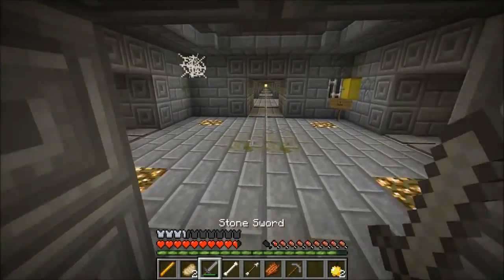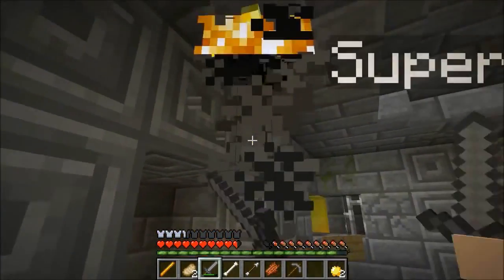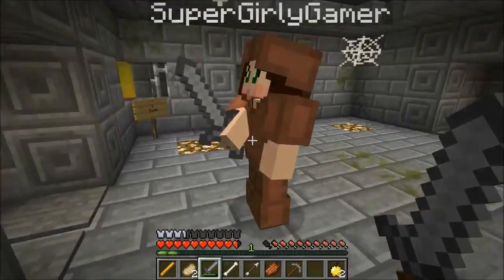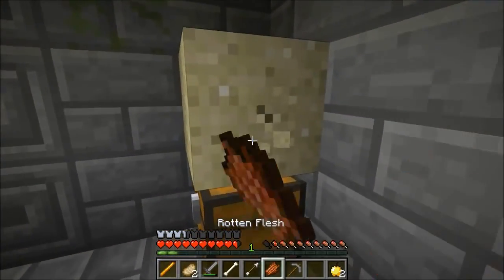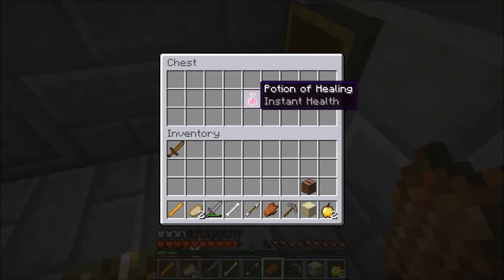I know we're gonna get lost once we can't see the wall anymore. Another blaze — die! What are you doing, he's like stuck in the ceiling. Get out of here. That's how it's done like a pro right there. Potion of healing — you can have that.